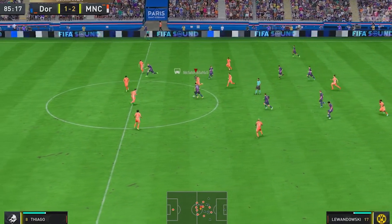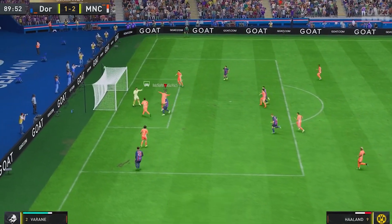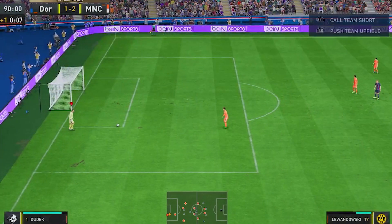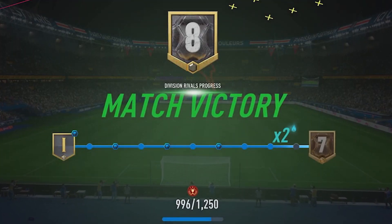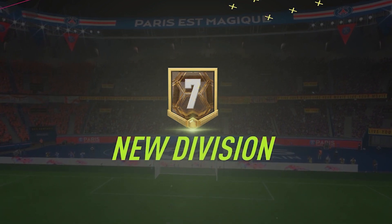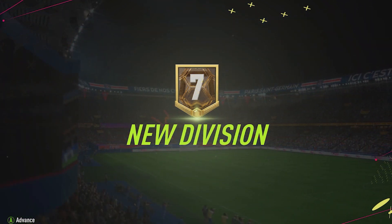My opponent was definitely getting a bunch of chances — get that out of there, I need Division 7! After that miss, the game was pretty much done. There's one minute left — I decided to just pass the ball around. Call me cheap, I don't care. There we go, we've won — Division 7! Division 7 has been reached. I'm absolutely ecstatic right now. We made some great progress, we built a good squad, we ended up having a friendly match, and we got the goal so far that we wanted.